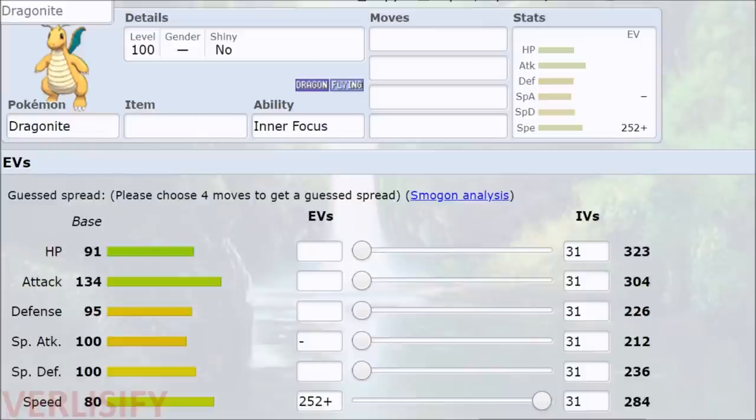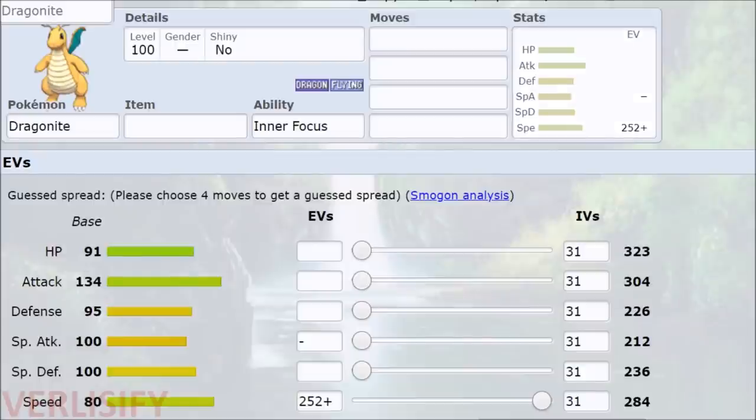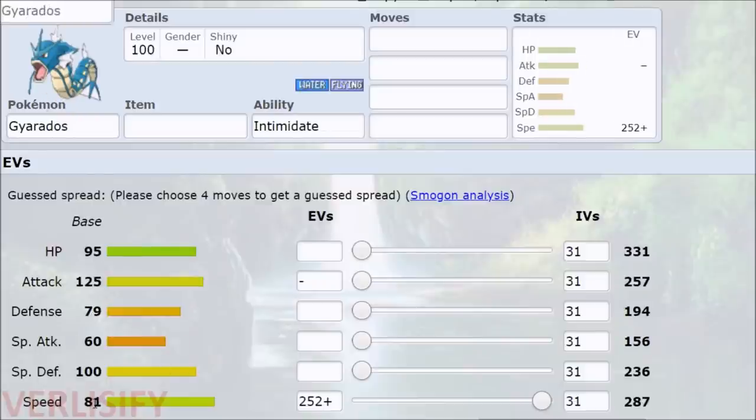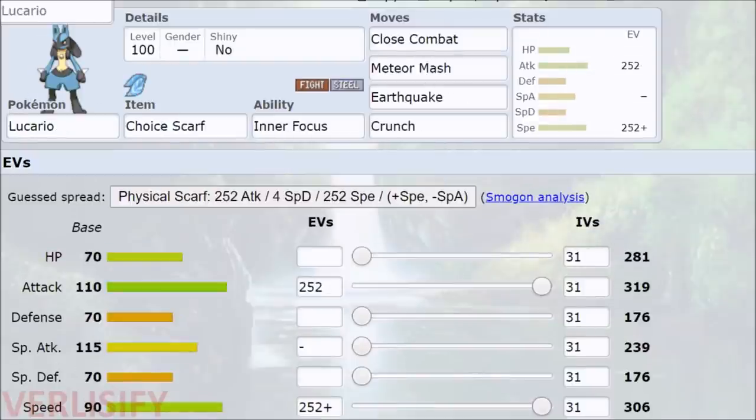A Jolly Dragonite versus an Adamant Lucario before you even get any speed — 279 vs 284, you lose. You kind of lose anyways because there's no Ice Punch, but you don't want the game to come down to a one-third health Dragonite that you don't outspeed. Gyarados is the same thing — it just has one more base speed, so you outspeed it with Jolly, you get outsped with Adamant. Don't let that happen.